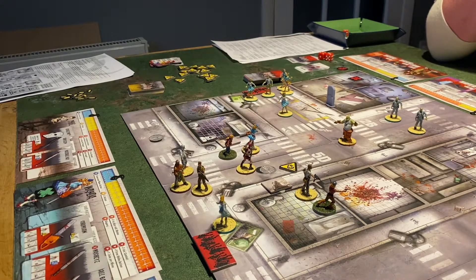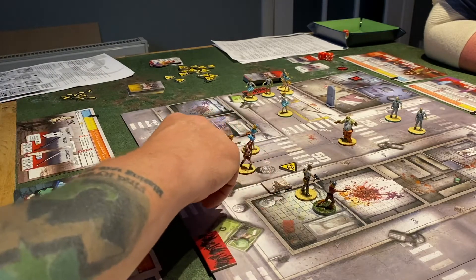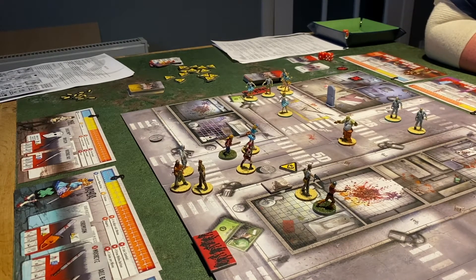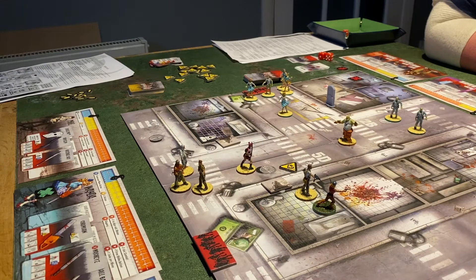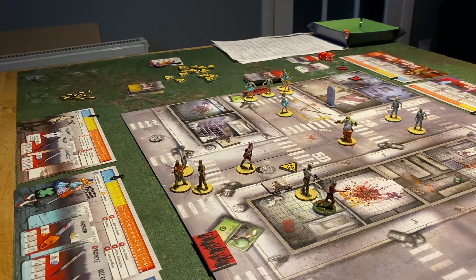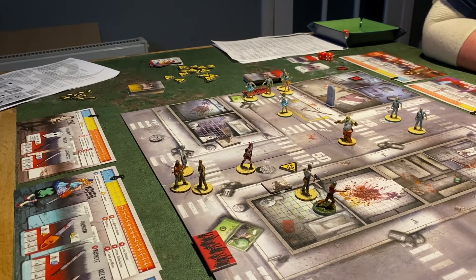Josh is done. Phil moves one-two, fires with the shotgun on a six — hits it! That gives Phil a free action. Phil decides to sit where he is rather than move, reasoning that if something bad spawns and he's out of position nobody can shoot in. Wanda goes one-two with the kid to the exit. She can escape as long as there are no zombies in the zone — and there aren't, so Wanda escapes with Bob's daughter!